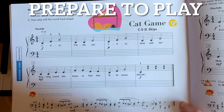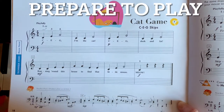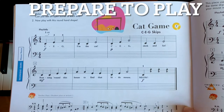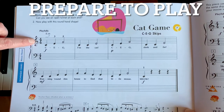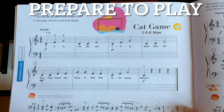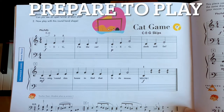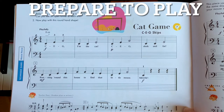Cat Game is a piece that uses skips, which we have just learned about. Let's take a look at a few things. First of all, the time signature here is 4/4 time, which means there will be four beats in every measure, and a quarter note will get a beat. It tells us up here that this song should be played playfully.